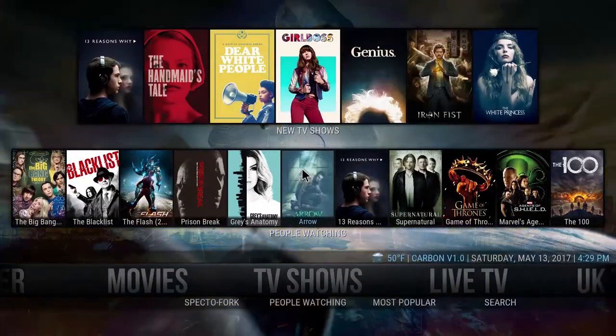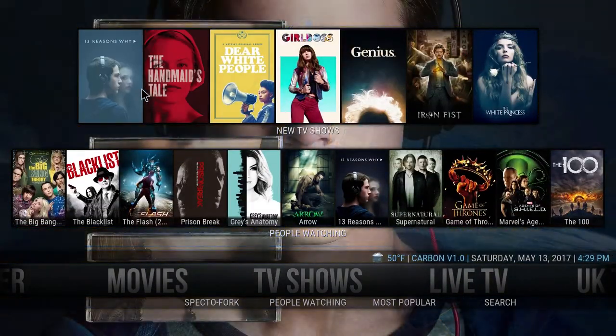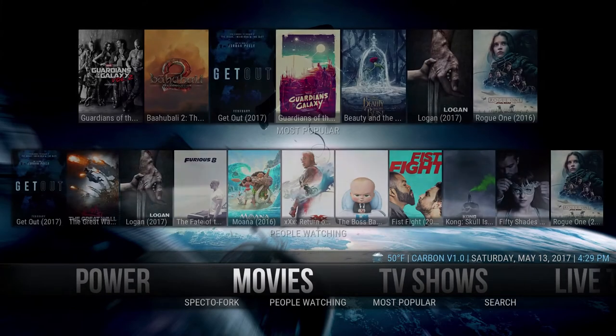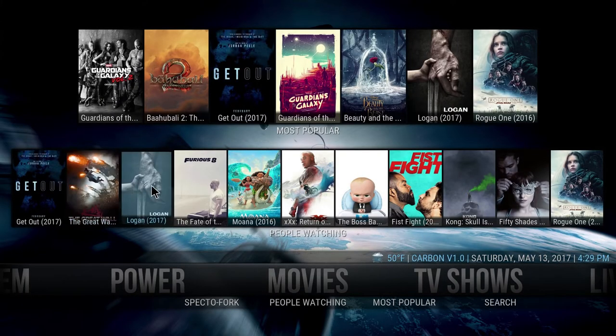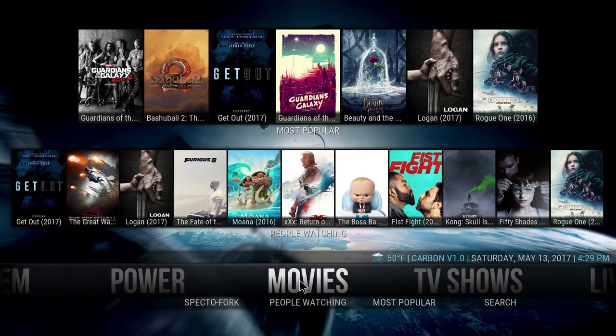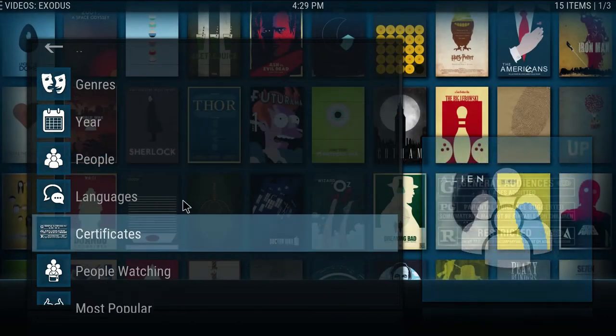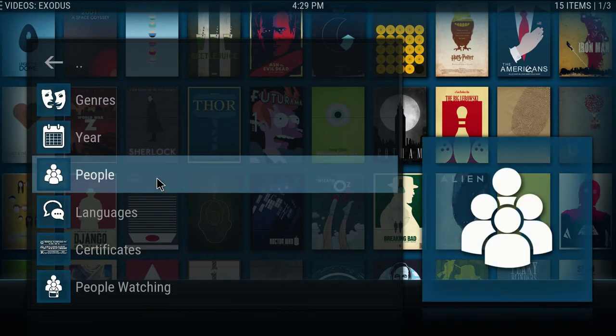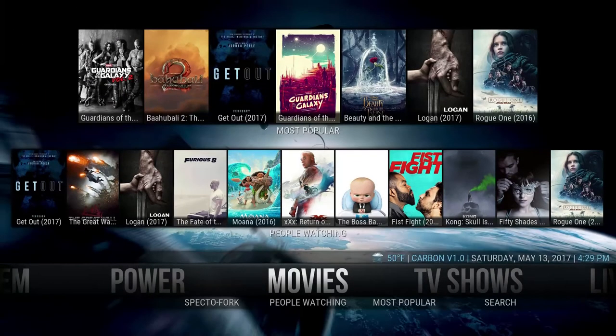We have new TV shows on top — this will be stuff that's just landing on the streams. Movies is exactly the same thing but just with movies. You have all these movies, most popular on top, people watching on the bottom. In case these don't work, you can come into the movies section — same thing with TV shows — and you'll get a list of different lists you can choose from based on how you want to look for your movie. I've also been really liking Spectro Fork as a backup in case Exodus isn't working.